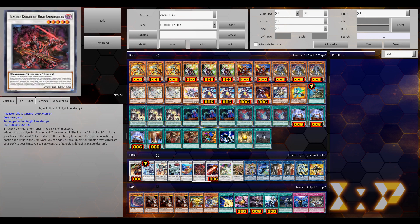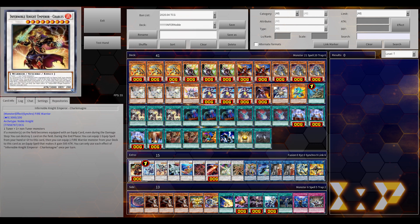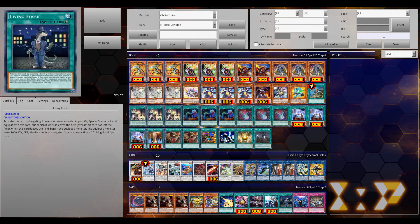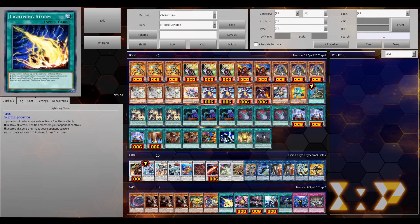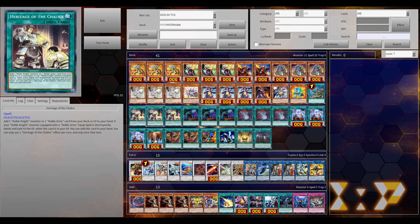It can play around multiple hand traps, thanks to Rekat, Phoenix, and Gear Freed. And it's also incorporating the ridiculous combo in today's format — one of the most busted combos — Needlefiber into Linkross shenanigans, and the Mega Phantom Beast Link as well.